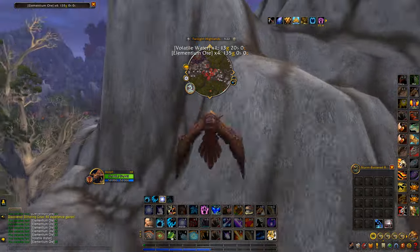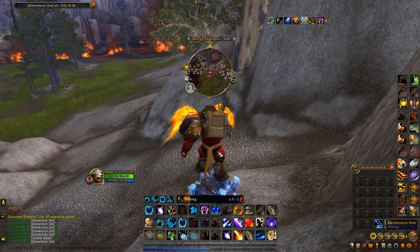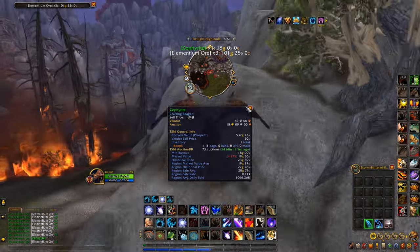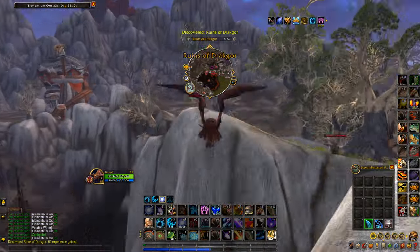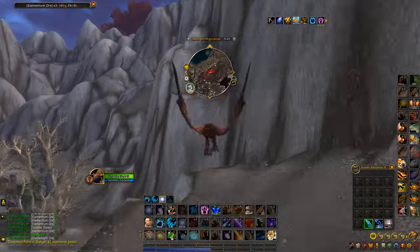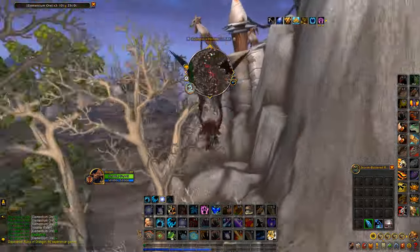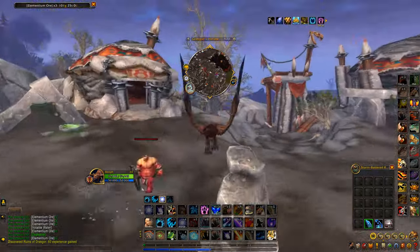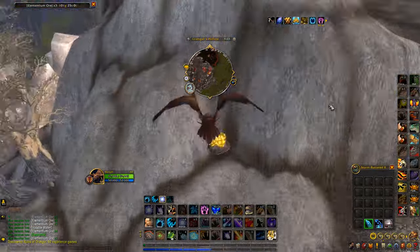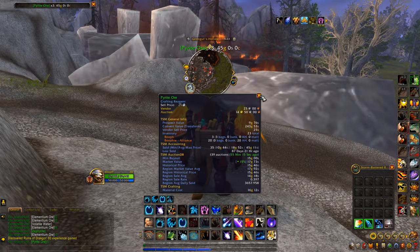When selling, if the price is a bit low I'd wait until it goes up to market value or even above. The prices of mining ores — especially this one — bounce up and down all the time, so make sure you're selling at the most profitable point. Before coming out to do this farm, I'd honestly check the auction house first and make sure the elementium ore is sitting at a good price. Do that with pretty much all material farms — check the auction house price first so you know you're going to make a decent amount of gold.